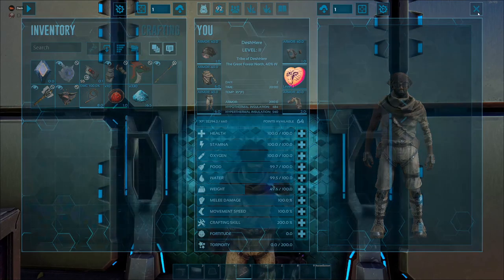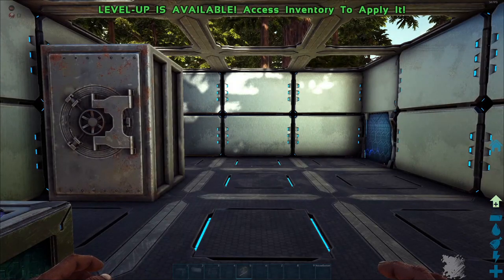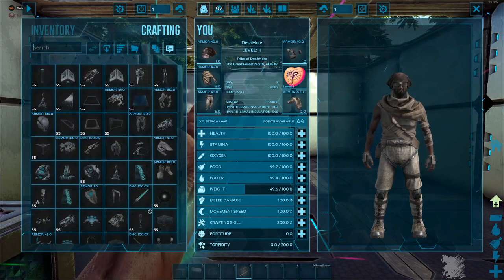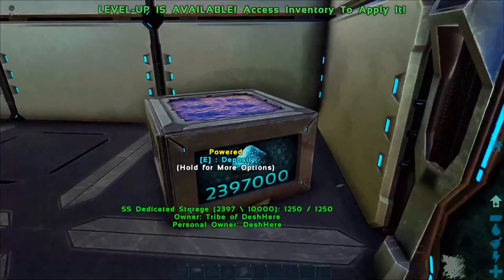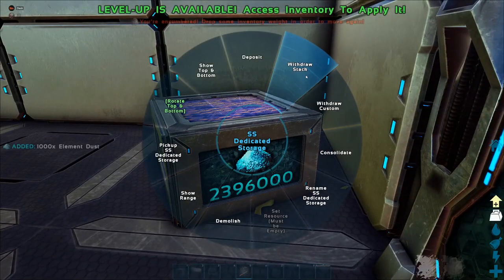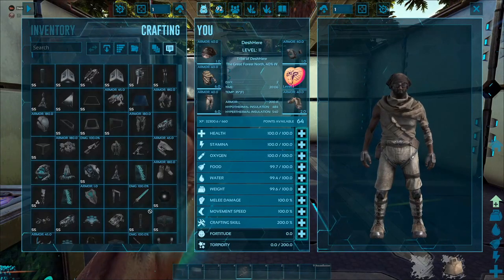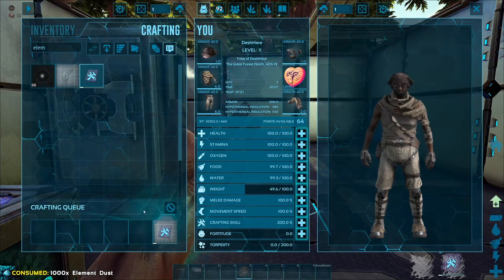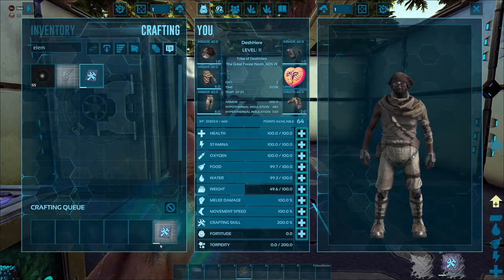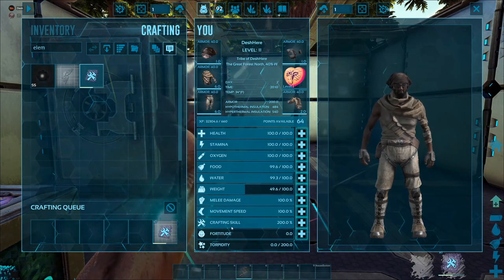I'm going to put 200 crafting skill points in to show you the difference that it makes. Grabbing some dust - it's a thousand dust per element. As you can see it is pretty slow, but even that 200 crafting skill boost does help quite a bit.